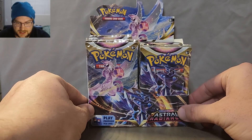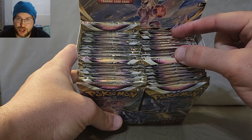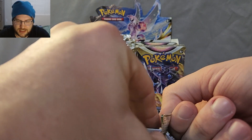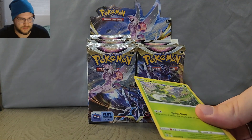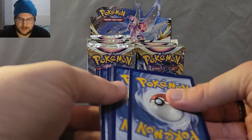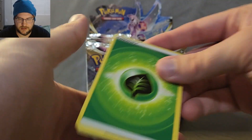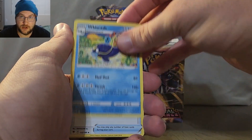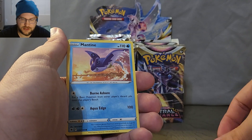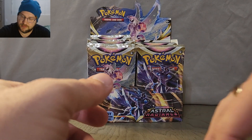We have left side, right side. Let's see if we can tell the truth. If we can indeed weigh the packs, all of these last ones should be our heavy hitters. So let's start from the left and see what we can get. We got Wishcash, Scyther, a Celdeo holo rare. No hit.